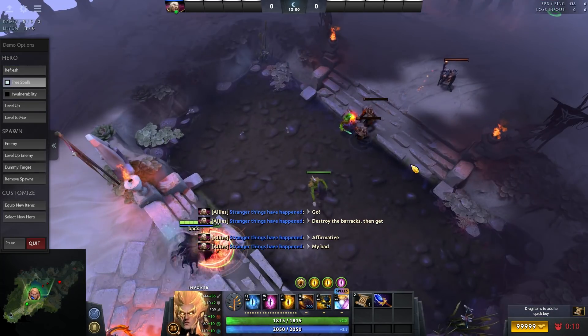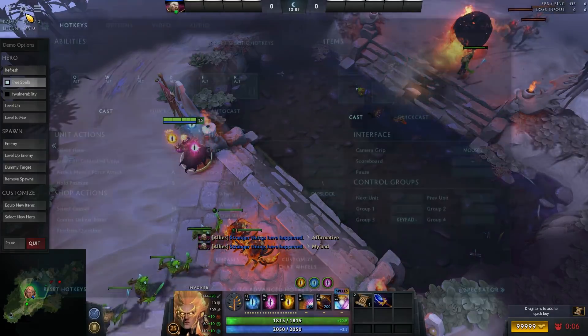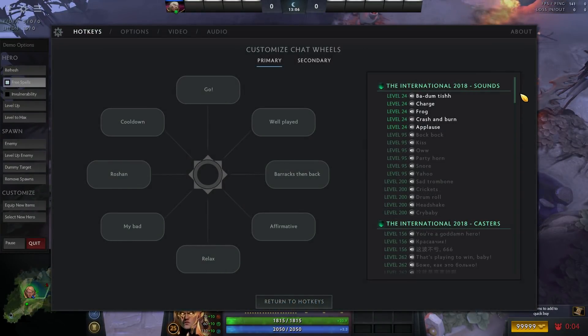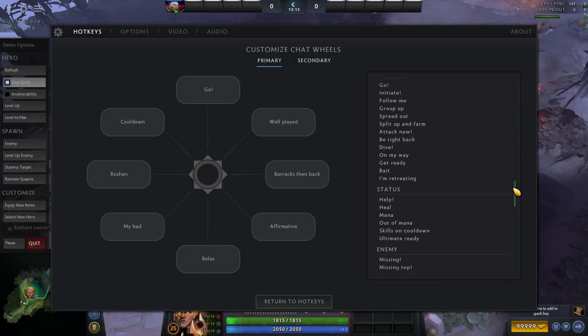I really like the chat wheel because of how neutral and direct it is. This is the way I configure mine — I feel like it contains almost everything that I need to convey during the game. If you're not used to this, try it out, it's pretty good. I also complement my chat wheel with two phrases: 'get back' and 'push', and if you want to you can use some extra ones as well.